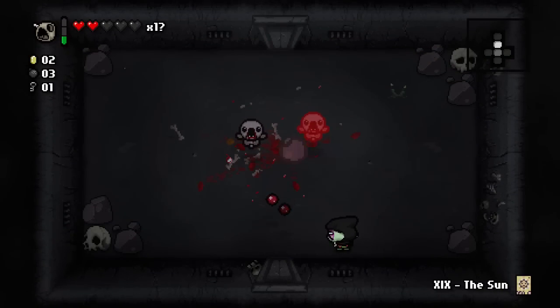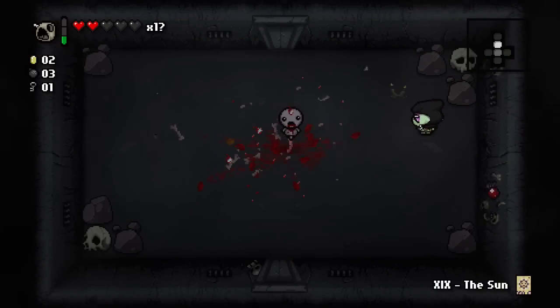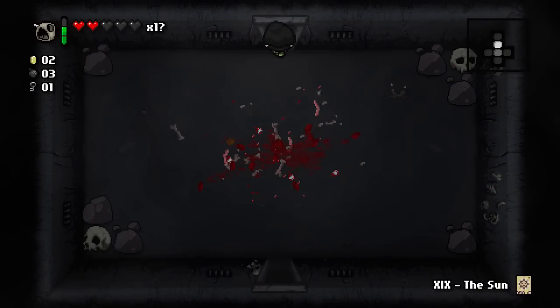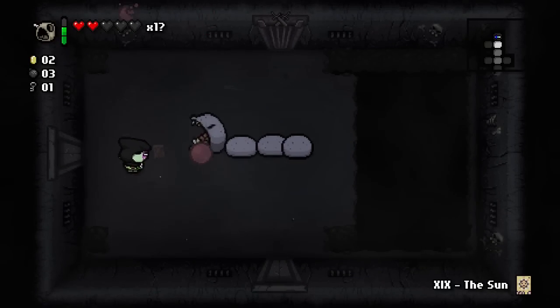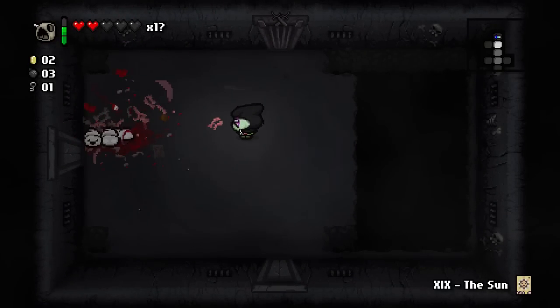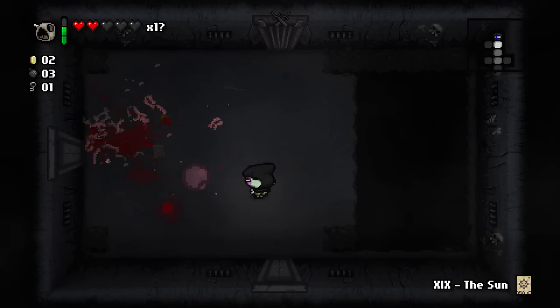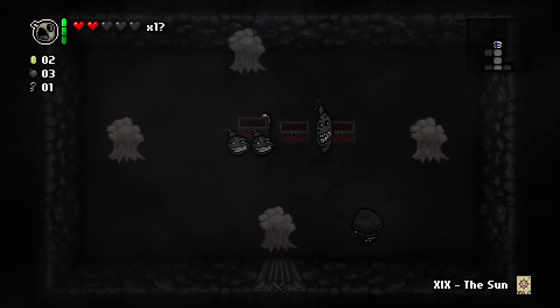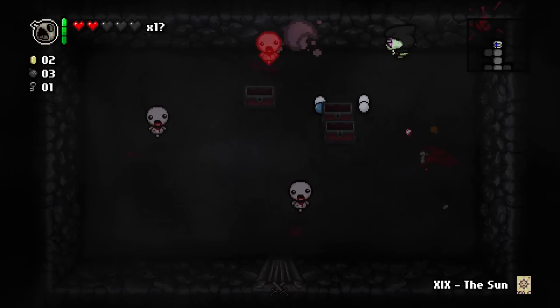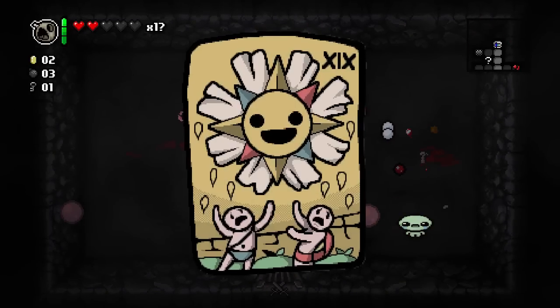Ceremonial Rope deals one extra damage and in addition to that it gives you three black hearts, so there's never a reason to ever skip this item — it's so good. And Gotet is also another wonderful item because it guarantees you devil rooms on every single floor, so that's the best thing you could have.